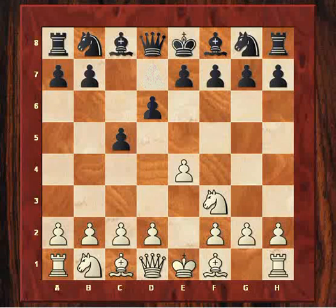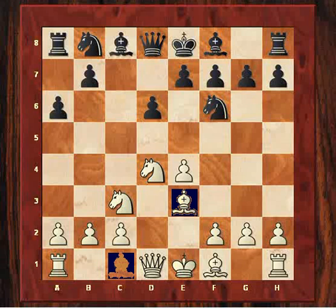Some standard moves here, and e3 was played, which might be going into the English Attack system with f3 and Qd2. But after e6, which is a Scheveningen pawn structure, known for this little centre of pawns here, Susan Polgar plays the very aggressive g4, which is the Keres Attack.